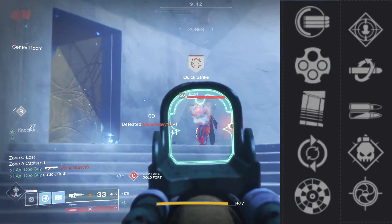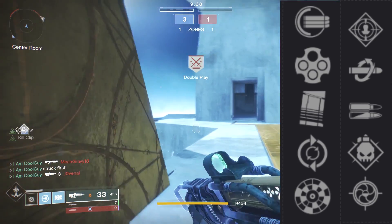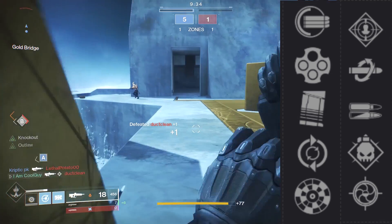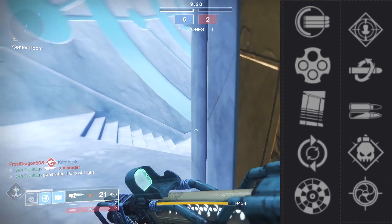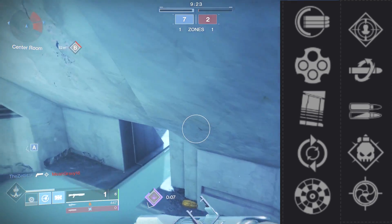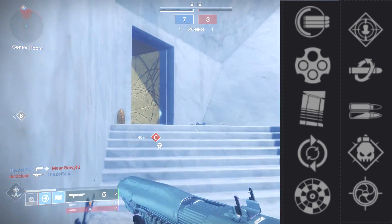It does have a curated roll, and that curated roll comes with Zen Moment and Kill Clip. Zen Moment is great on rapid fire frames, and it isn't featured in the main perk pool — it's a great roll. It's hard to pinpoint a single top overall roll because you can get a perk and pair it with multiple others to make it good. The ones to look out for are Rangefinder paired with really any of them: Rampage, Kill Clip, Demolitionist, Snapshot. Same goes for Feeding Frenzy — you can pair it with anything. Even Under Pressure and High Impact Reserves could really work.